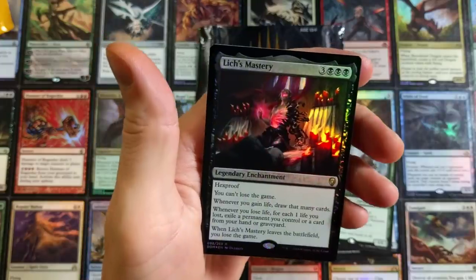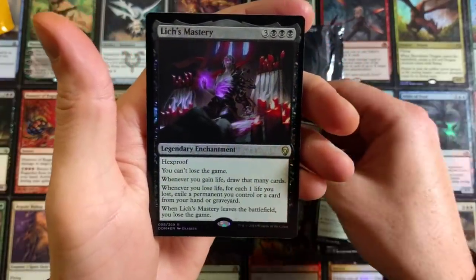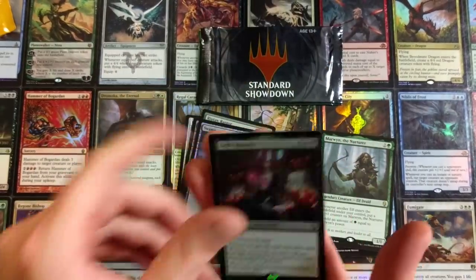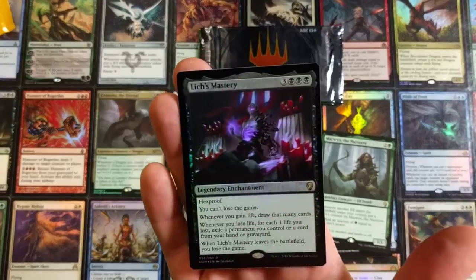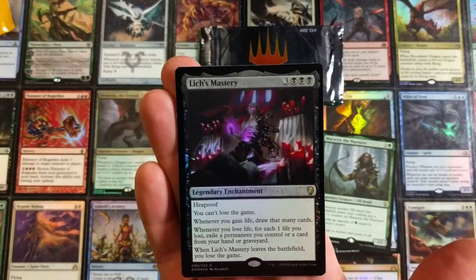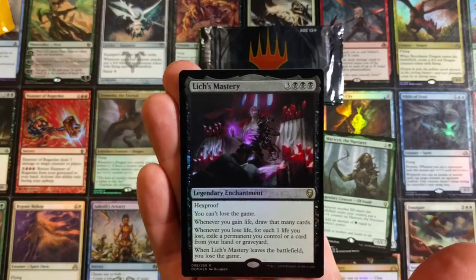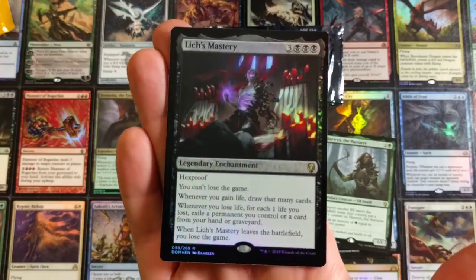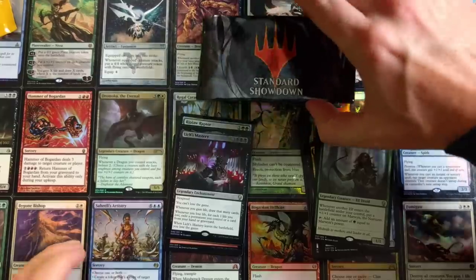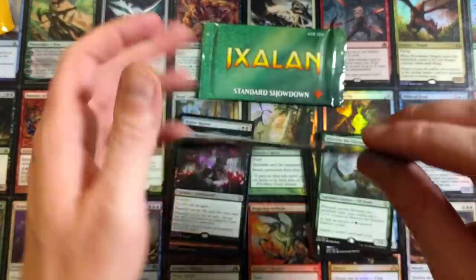Swamp and Elix Mastery — someone tell me how to say that. It's a really cool card though — it's got Hexproof. You can't lose the game. Whenever you gain life, draw that many cards. Whenever you lose life, for each one life you lost, exile a permanent you control or a card from your hand or graveyard. When Mastery leaves the battlefield, you lose the game. You don't want to lose the game.